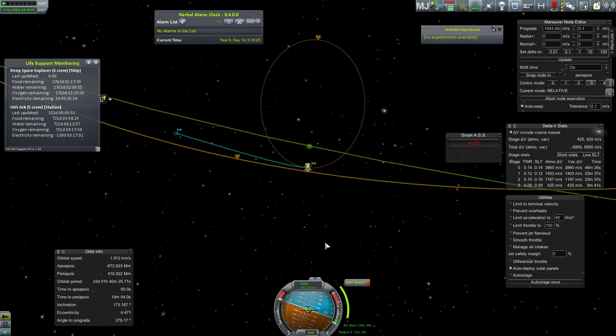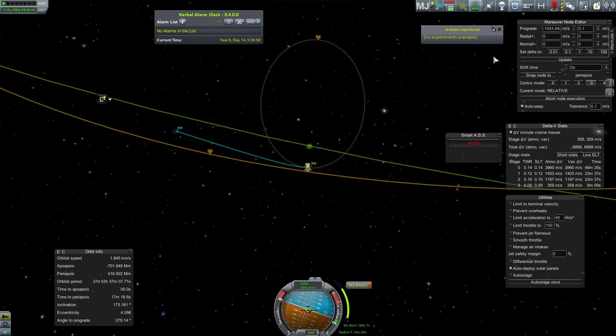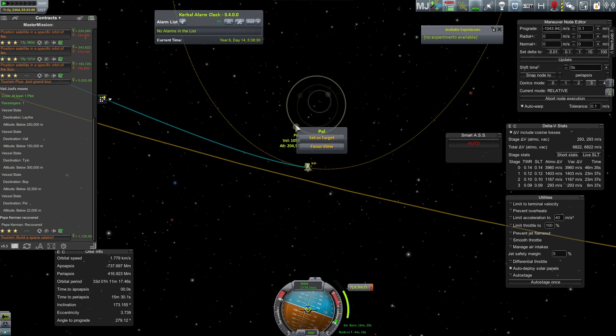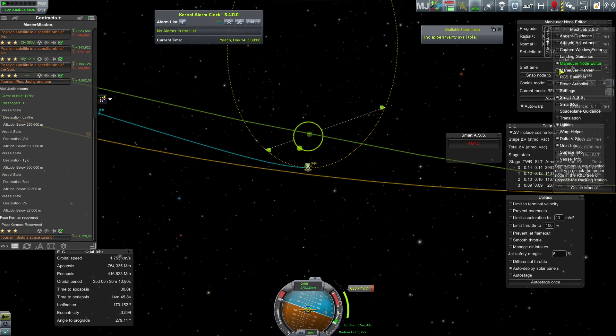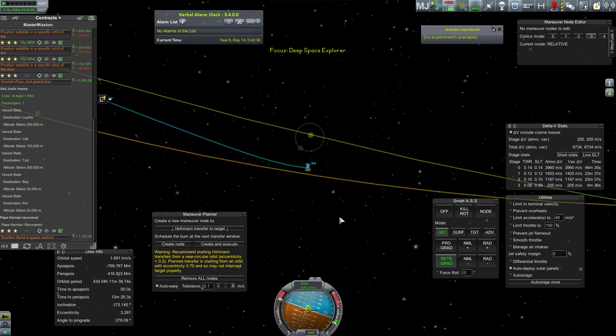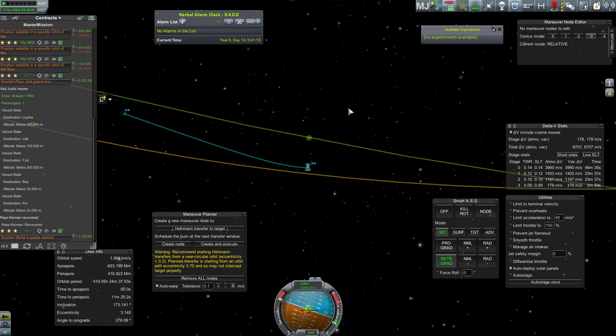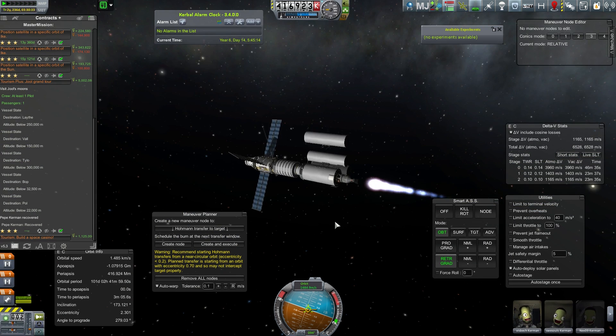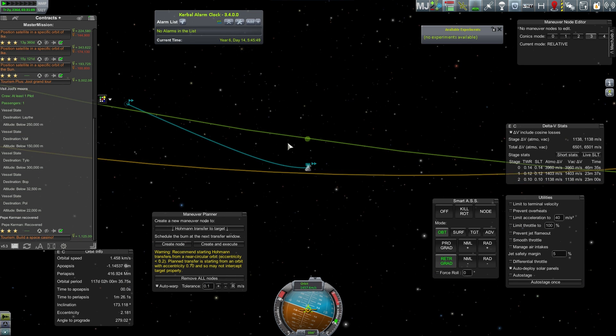At this point I was worried whether I had enough thrust to enter orbit around Jool. I did, because I was going to be in the sphere of influence for several days, giving me lots of time to burn retrograde to form an orbit. That's another 20-plus minute burn just to stop me from flying by Jool and actually lock into an orbit.